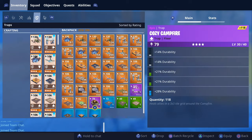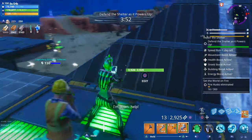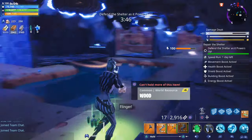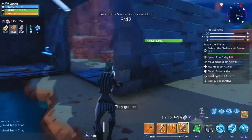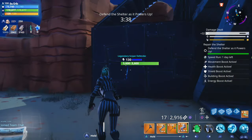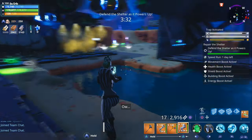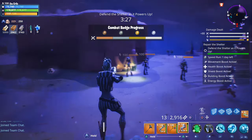A patch did come out earlier today and I'll leave a link to the patch notes in the description. We didn't really get anything new in regards to features. They mentioned that the Ghost Pistol will be available in the store tomorrow, and they're also going to be selling 8-Bit Demo, who's like the best explosive hero in Save the World. I'll also leave a link to some 8-Bit Demo gameplay in the description.